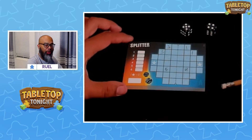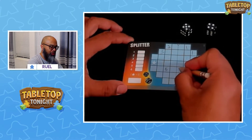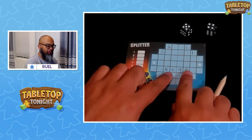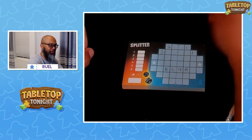Next roll is a 4 and a 5. That's good because I can put those right next to each other — 4 and a 5, symmetrical. So the 4's are going to score if I get 4 of them together, and the 5's will score if I get 5 of them together.